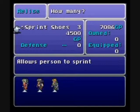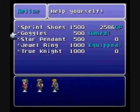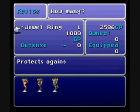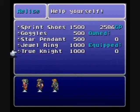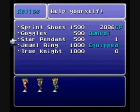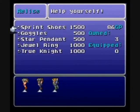Definitely want these guys. Goggles protect against dark. Star Pendant protects against poison, dark, and petrify. So why would you get goggles if you can get that? Because it's less expensive, I guess. I'm low on HP. That's kinda nice. I don't know, I'll get one of those. Now I have no money. Awesome.